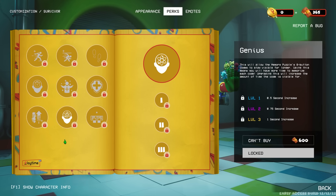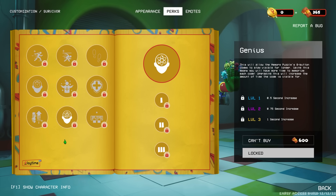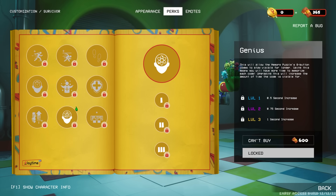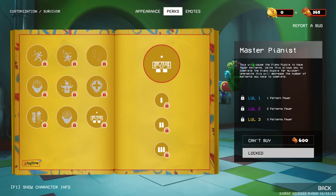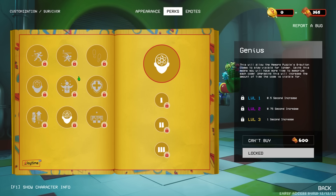And then Genius — this will allow the memory puzzles' 8-button codes to stay visible for longer, meaning you have more time to memorize each code. I really need that one because the genius puzzle is the one that really screws me over — I'm awful at it. Then there's Master Pianist, which will cause the piano puzzle to have fewer patterns, allowing you to complete the puzzle far quicker. But yeah, a good series of perks there. We will start to unlock some of these as I play more of the game.